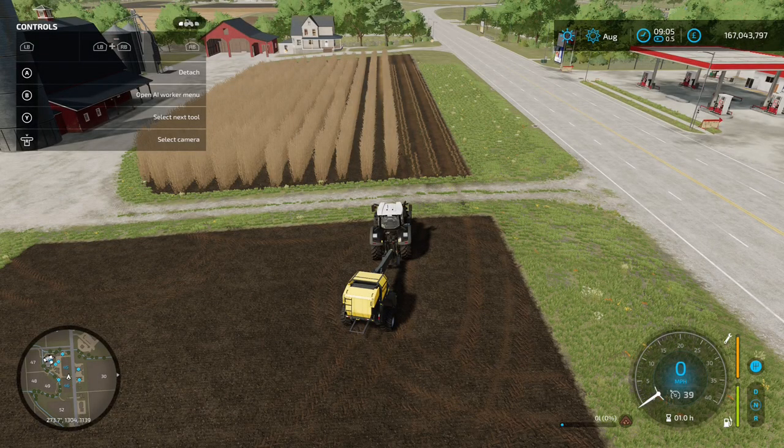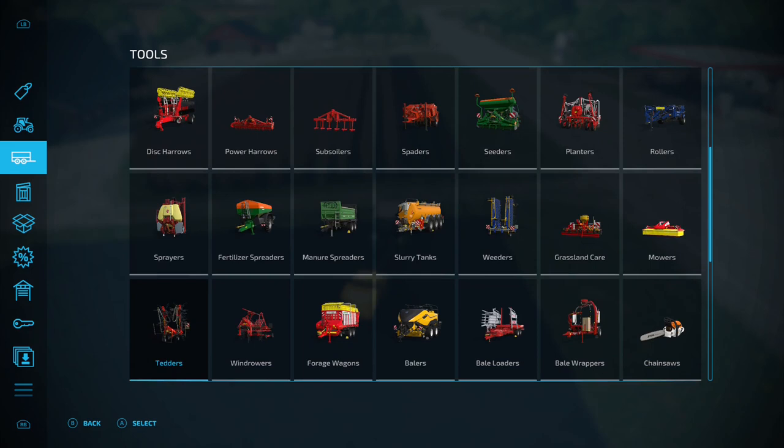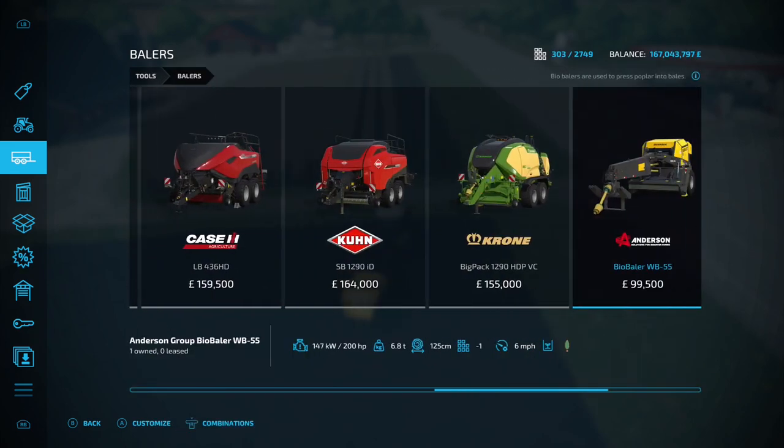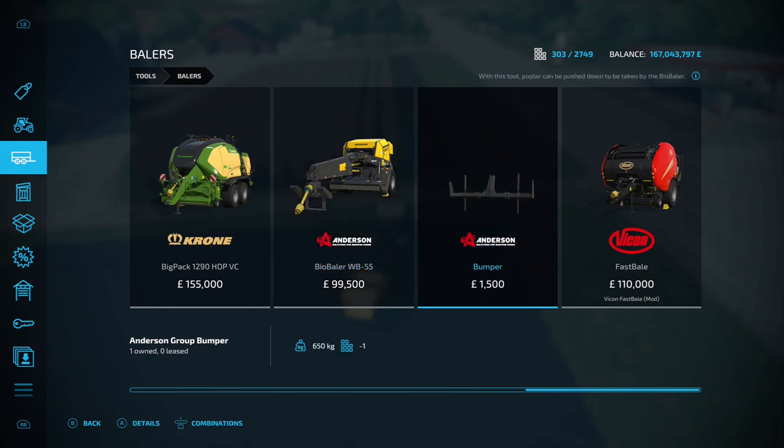So what's your second option? We'll skip doing half the field with the forage harvester because it's only running at five miles an hour and taking ages. The second option is bailing them — you can bail poplars into wood chip bales. Go into the shop menu and down to Bailers. Scroll along to the Anderson Bio Baler WB55, which you can use to do your wood chip bales.